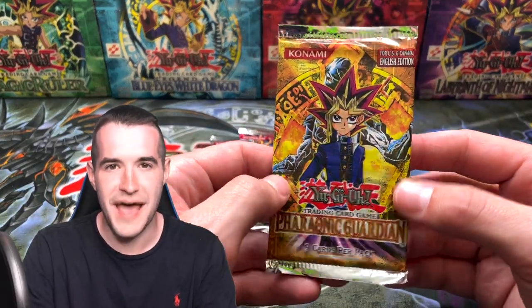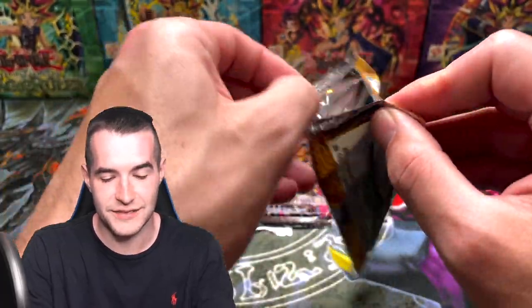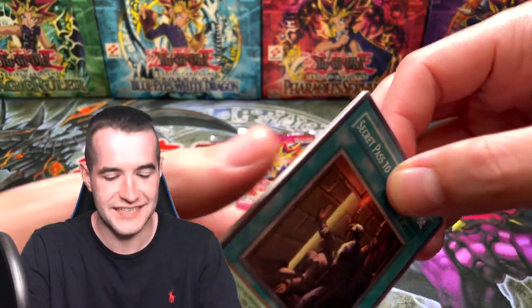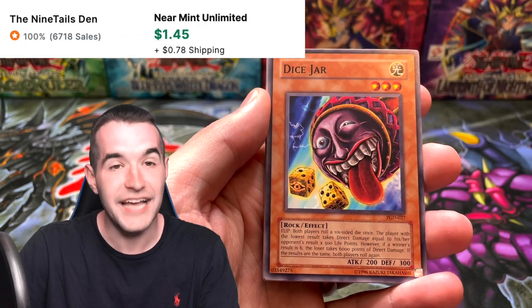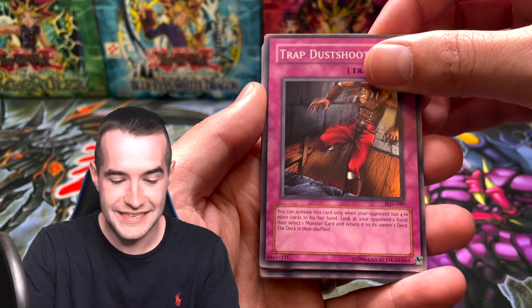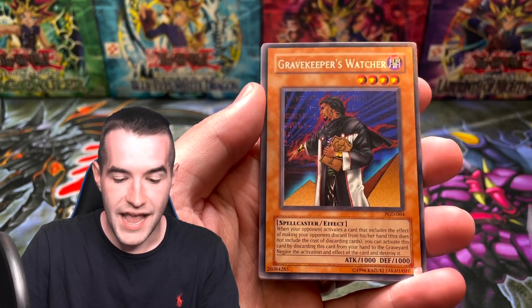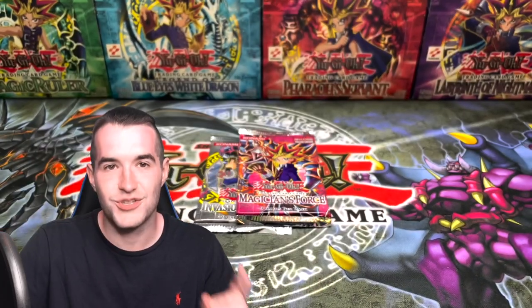Three packs left — our best pack, Pharaonic Guardian. Will it pull us something else crazy? We've had some pretty awesome luck in this video. Will we pull another Metamorphosis? It seems like we keep pulling them. Secret Pass to the Treasure, Dice Jar — that's a good one. Trap Dust Shoot — oh my goodness, back to back good commons. Gravekeeper's Curse and a Gravekeeper's Watcher. Will we get a Metamorphosis? No. But we did get two good commons right there, which is really awesome.